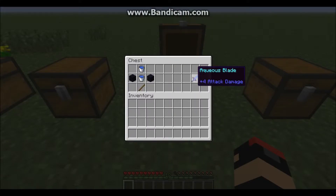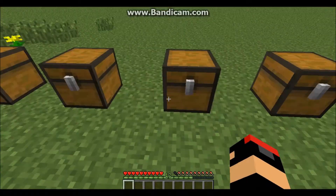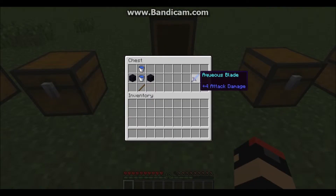The next sword is the Aquarius. One stick, two Water, and two Obsidian, and you get this sword.